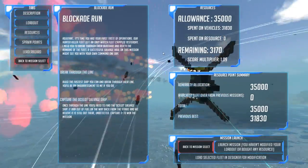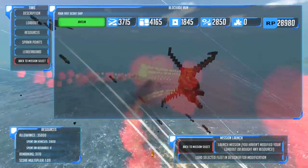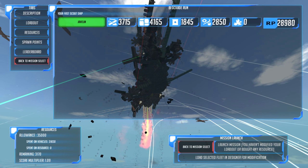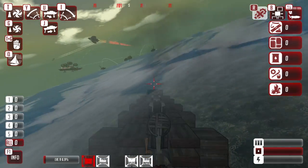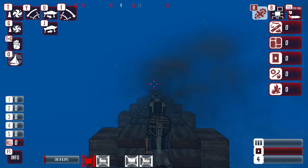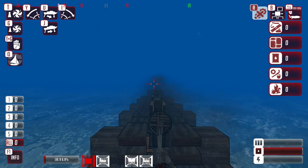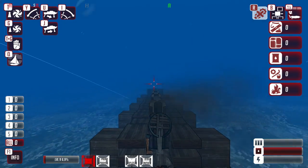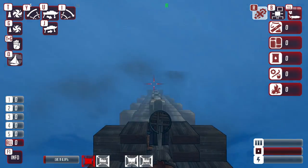The blockade run is pretty simple: you start with a vehicle — they suggest the javelin, which is a little fast boat — and you have to make it through the blockade to the target before your ship is destroyed. Unfortunately I accidentally hit the hydroplane controls, which I confused with the accelerator, so I went submersible and ended up scraping along the bottom. I've already been sunk, but I'm still alive. Let's make sure my hydroplanes keep me vertical.